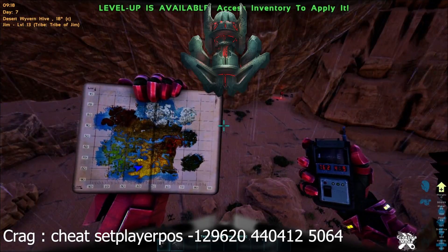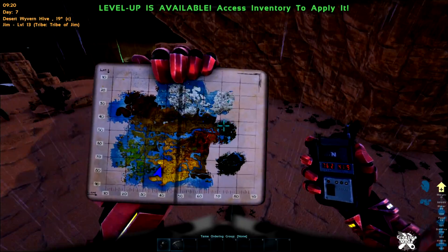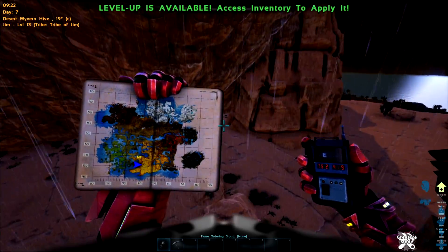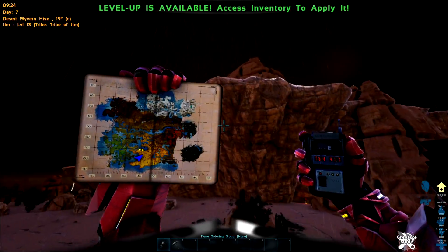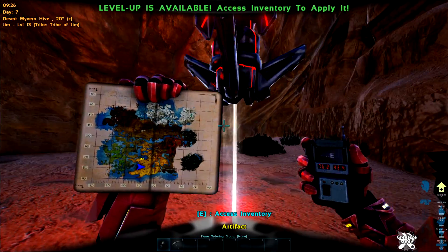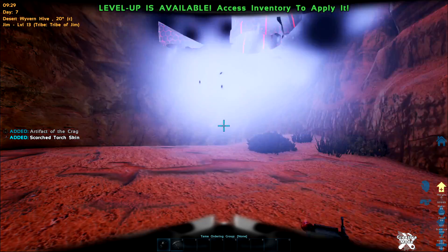Next one is the Artifact of the Crag. You've got to be careful here because it's at the wyvern hive. There we are on the map — it's just in that little bit just before you get to the top plateau, just the one below it. And we get a skin with that one.